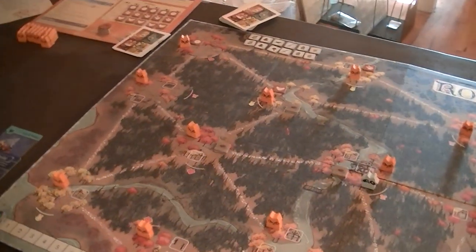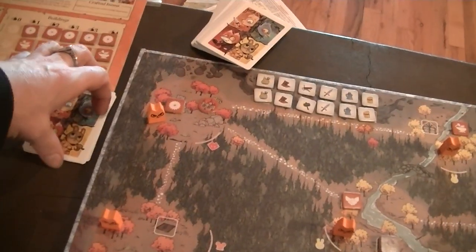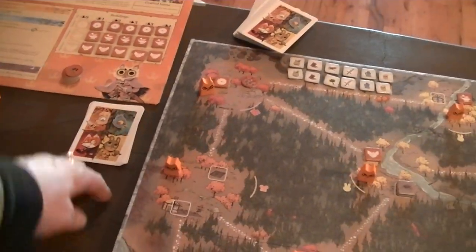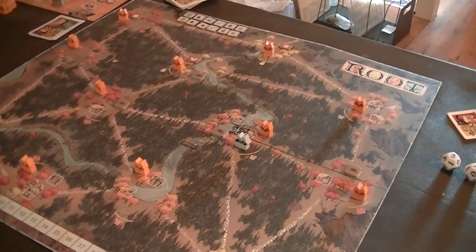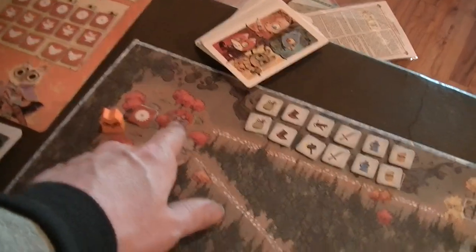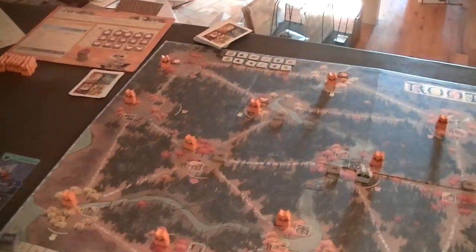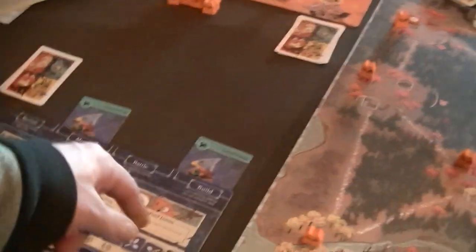I'm pretty much ready to play Root. The setup is determined by what cards you're dealt - you pick a faction and get your cards, then make all other decisions. For the cats, their setup is pretty much fixed, but they pick one corner for their keep, which centers their power with some buildings in that area. The Eyrie birds will be positioned based on their cards.